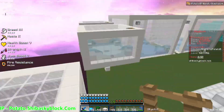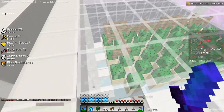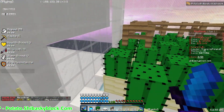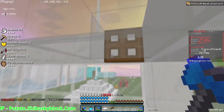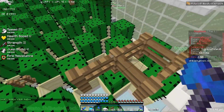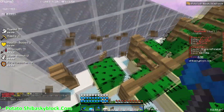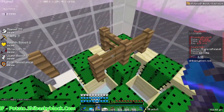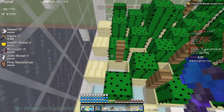I've started on the cactus farm and it's actually looking really nice — a bit bigger than usual but it should do the job. I can always extend it. I'm adding cactus in between the fence spots and once the cactus grows it'll auto-mine and drop into a hopper. Really cool!